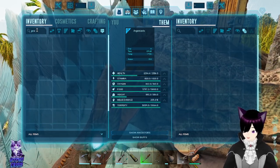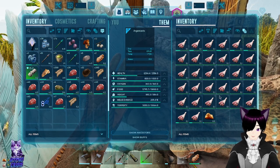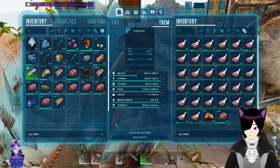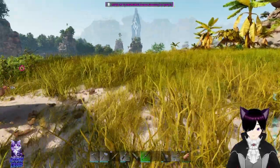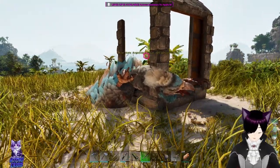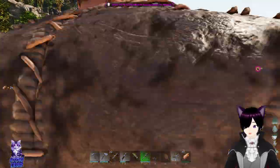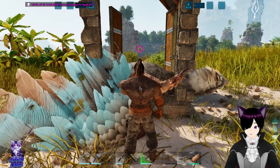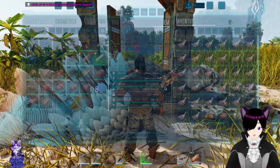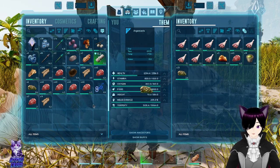Oh god, the prime meat we gathered is about to expire! There we go — just take all of that, just in case. The Argent is down! Let me eat and drink some water. Now all that's left is to feed it narcotics if it needs it — nope, it doesn't look like it needs any. We also accidentally killed a little parasaur.